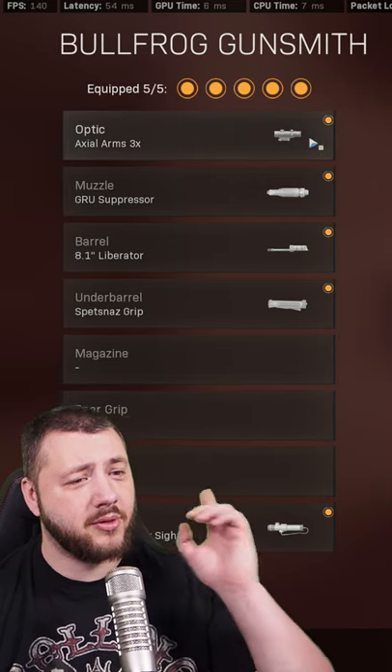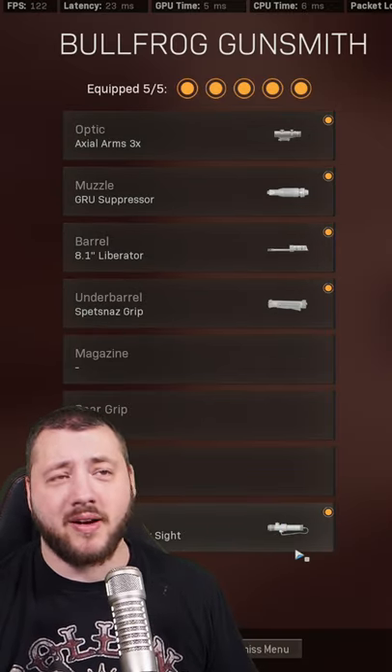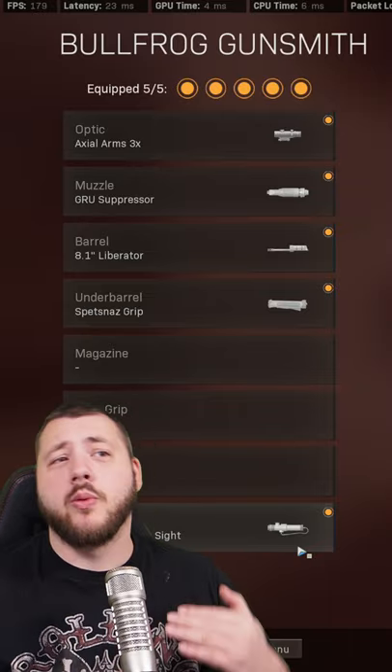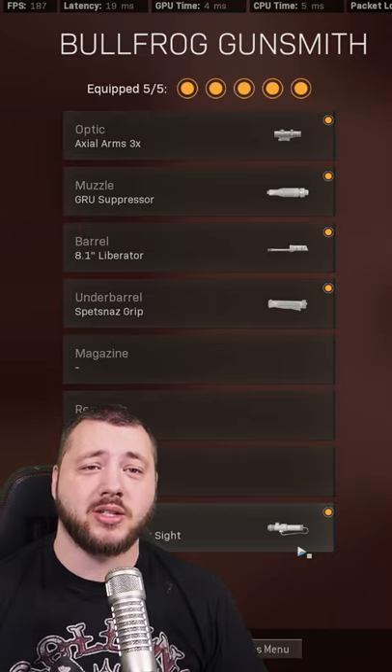How do you build this though? Looking for the actual three arms: Groove Suppressor, 8.1 Liberator, Spaznal Scrip, and 5-Wheely Wood Laser. Turning this into an absolute beamer with great hipfire, 50 base, round max — then hit those headshots and win those games.